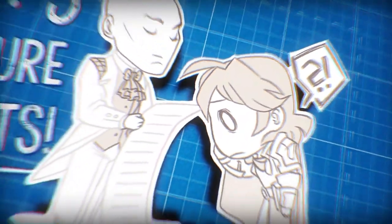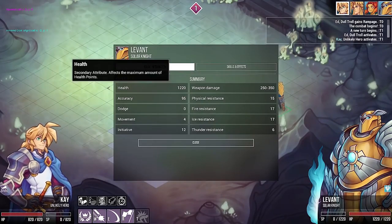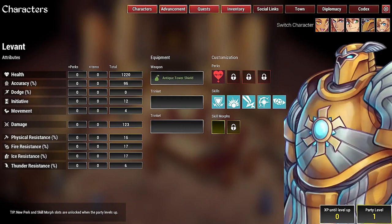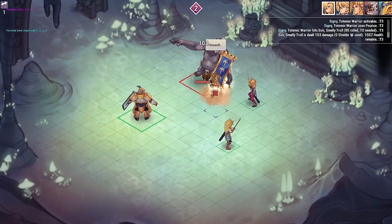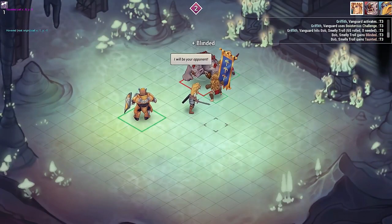Number three: Signature Skill Sets. That said, your companions go above and beyond tired class archetypes. Every character is a different beast to play with. Smash the infidel! Push, pull, trap, and summon cardboard cutouts to mock your enemies. I will be your opponent.